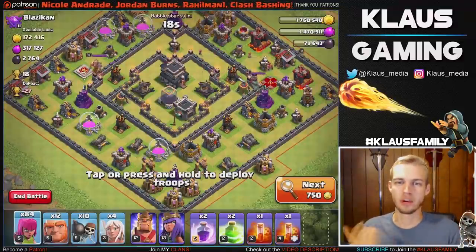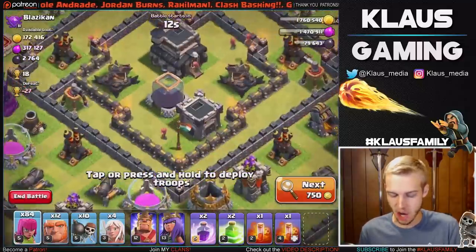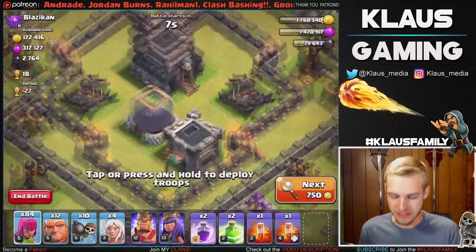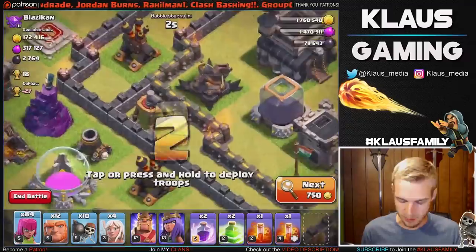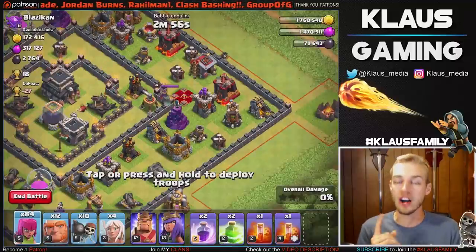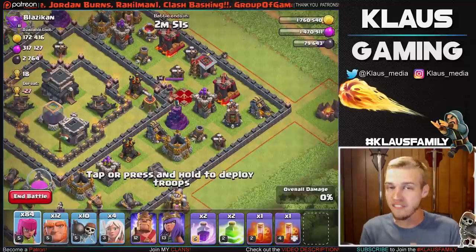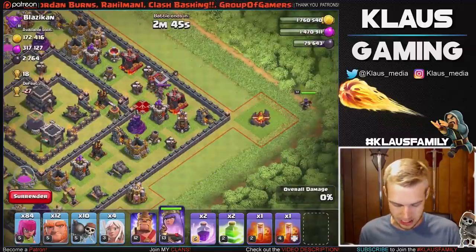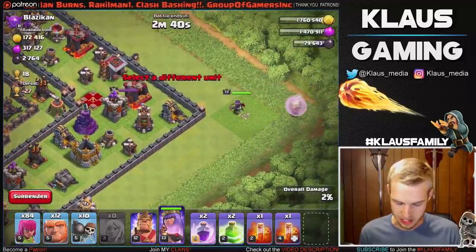Alright guys, here's a good base that we're gonna hit — Blaziken — and he is sitting on 2,700 dark elixir, which I happen to know is almost entirely in the storage in the middle. And I guarantee you that this whole thing is surrounded by giant bombs and teslas. We've got a sweeper pointing down to the right and another one pointing up to the left. So let's go at this base directly at the Queen. I only have four healers this time — I'm gonna try it out and see if four healers is enough to get us the dark elixir in the core. That is the goal. We don't have clan castle troops, but that shouldn't be a big deal.